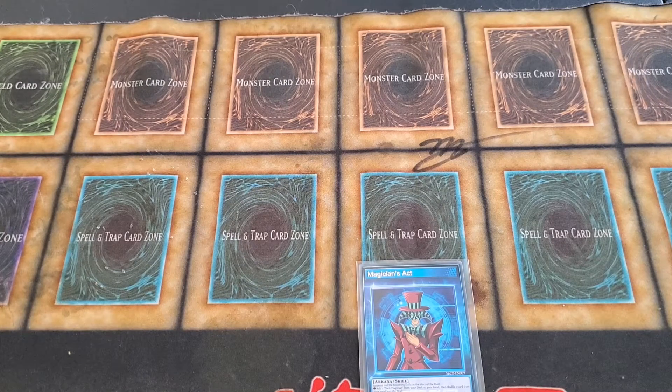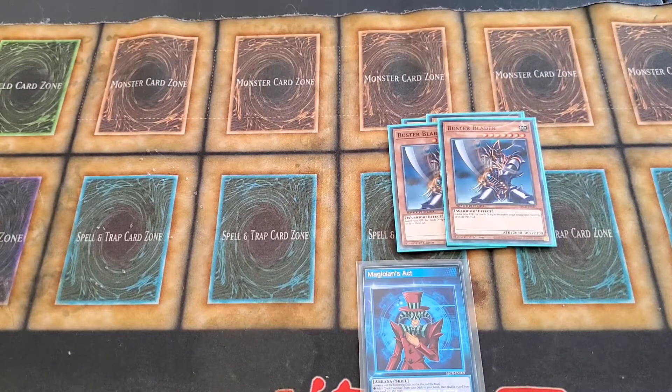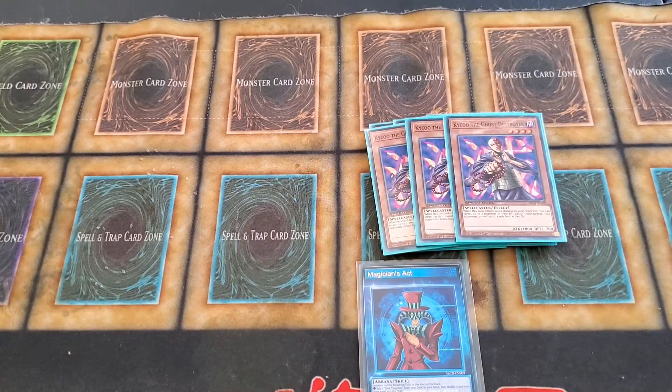There's obviously the two Dark Magician, the two Buster Blader. For the lower monsters we have three Breaker the Magical Warrior — such a good card — and three Kaiku, because it helps banish stuff from the graveyard. It can come up where it's quite useful and your opponents usually don't see it coming.